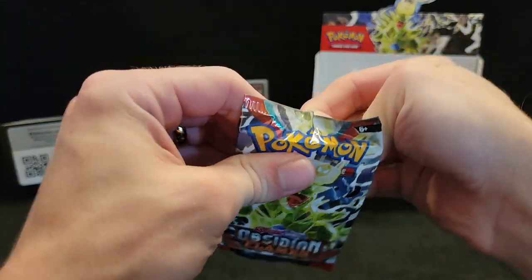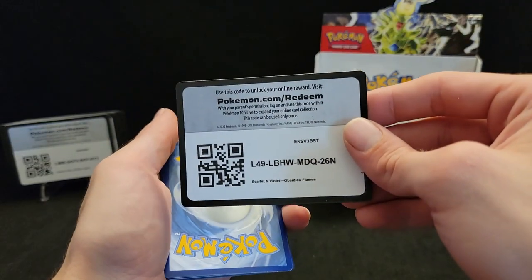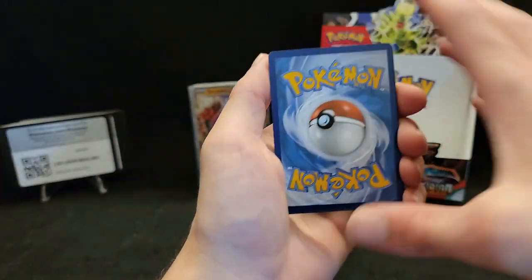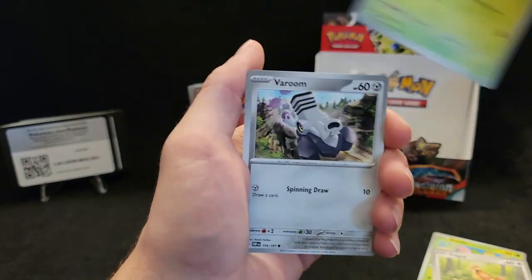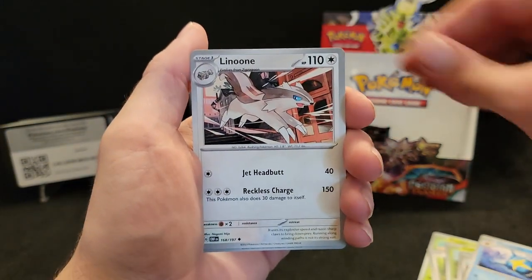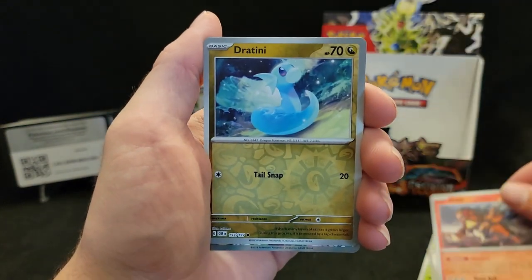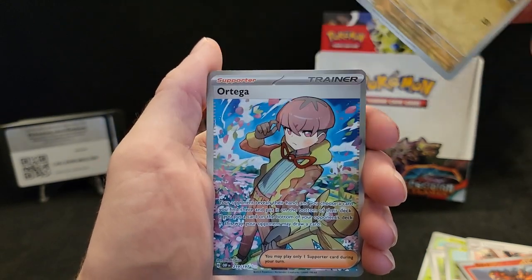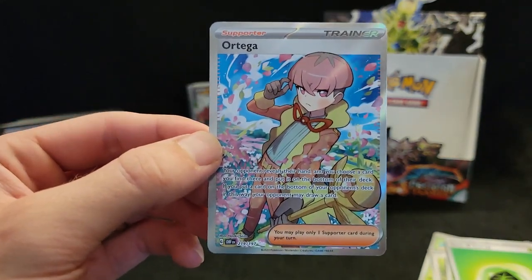Reverum is last — we're on the Tyranitar, then Charizard, then Reverum. Let's get this out of the way. Froakie, Pidgey, Combee, Dreepy, Sharpedo — we got a Linoone, reverse Entei — I like that reverse. And we got something here — an Ortega! I like that card.